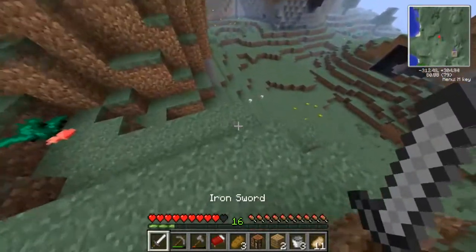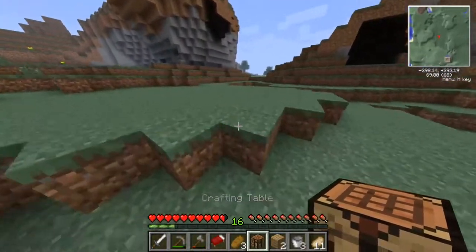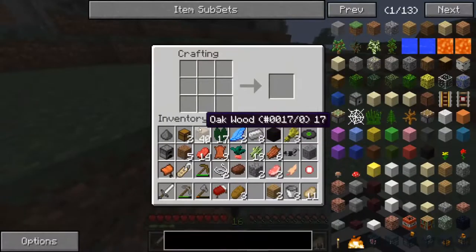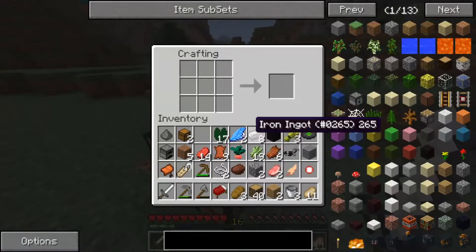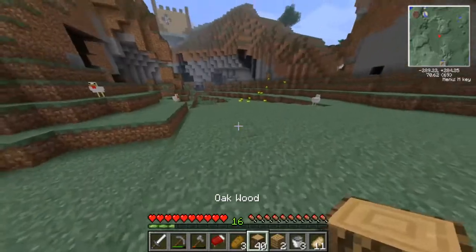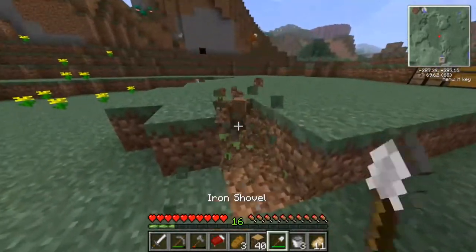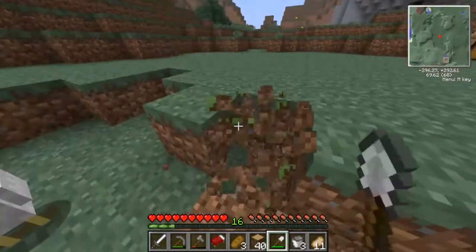Beta Minecraft had the best world generation out of any Minecraft. Like, imagine if we had beta with modern biomes and some slight changes — like maybe some greener grass. Like that was peak Minecraft, just those biomes. I played a little bit of beta a while ago too. It was really different, but I found it hard because I didn't really know what to do. I kept dying and getting lost, but it was very peaceful, which was cool.